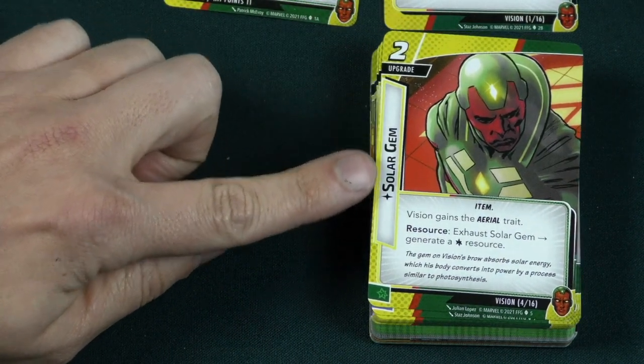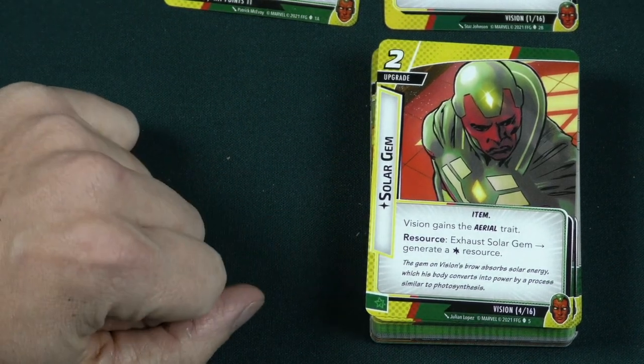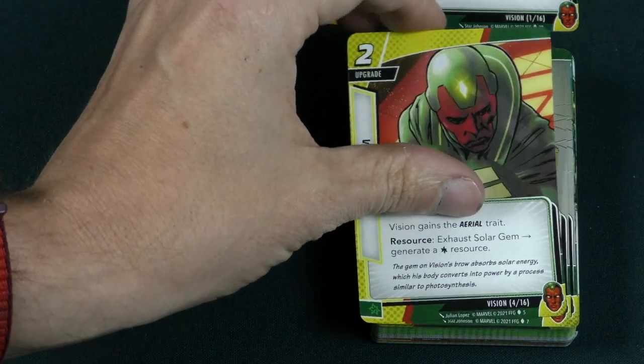Vision's Solar Gem upgrade is a 2 cost upgrade. Vision gains the aerial trait. Then exhaust this to generate a wild resource — that's a pretty good resource-generating upgrade.